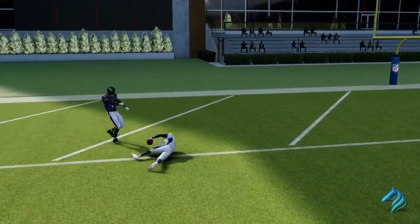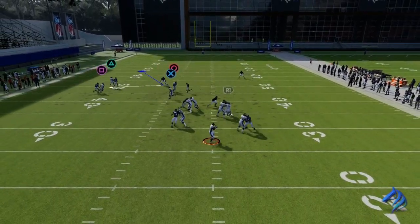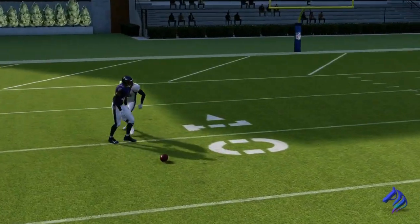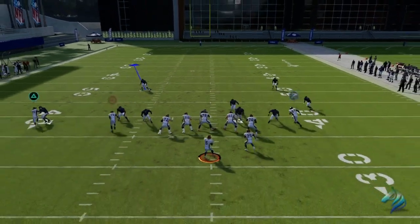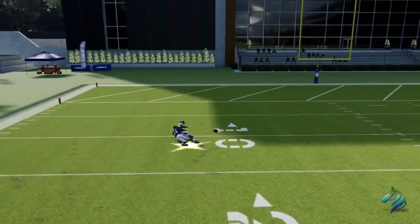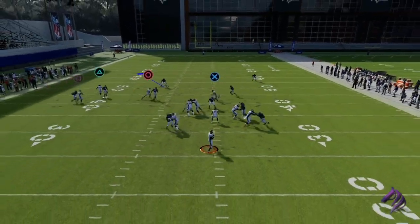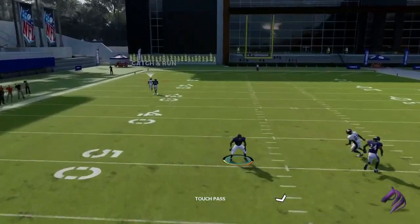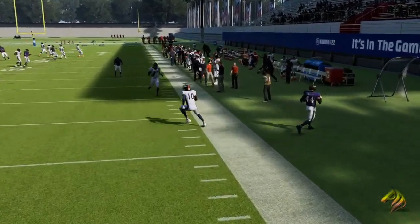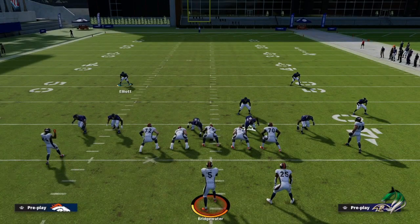You guys have to make sure that when you're running this, you do not click on to your defender unless you think you have an interception. If you do, the Deep Route KO will not work. You need to make sure it's CPU versus CPU on this. As you can see he lights up and knocks the ball out — this happens 90% of the time. Obviously if they are wide open it's not going to work as well, but Marlon Humphrey is just a really good cornerback in Madden 22.